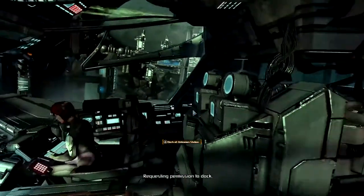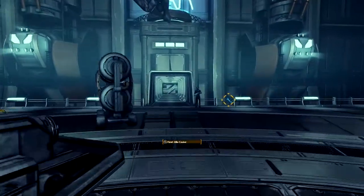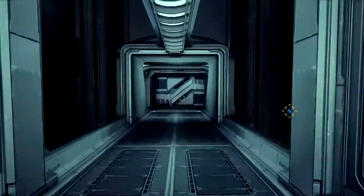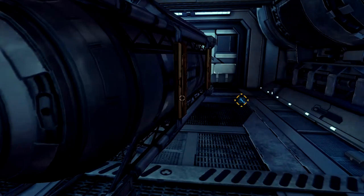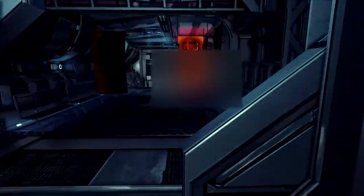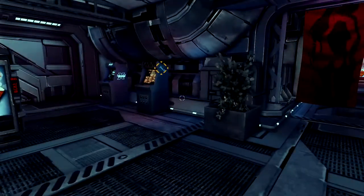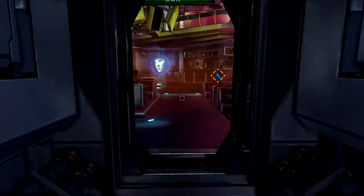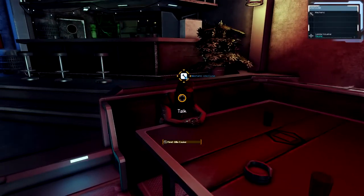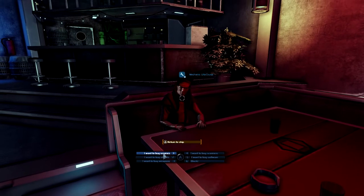Shift D — this is the Albion Skunk requesting permission to dock. Permission granted, we look forward to seeing you. Welcome aboard. Double tap and hold W and I'll run. We're going to have to go through here to get to her — it looks like she's in the bar. So we talked to him and clicked Trade.